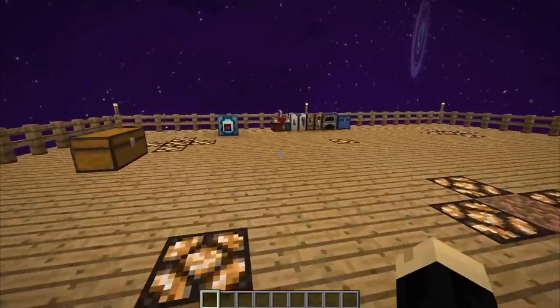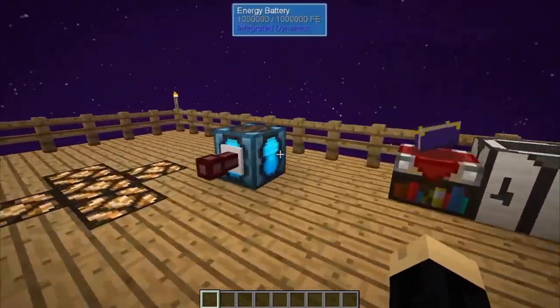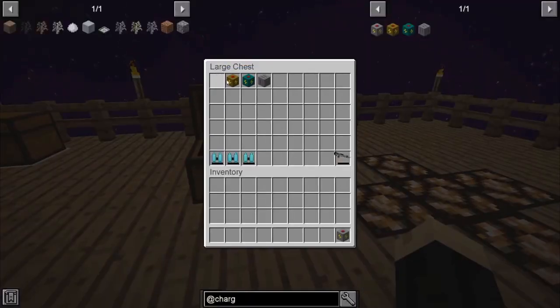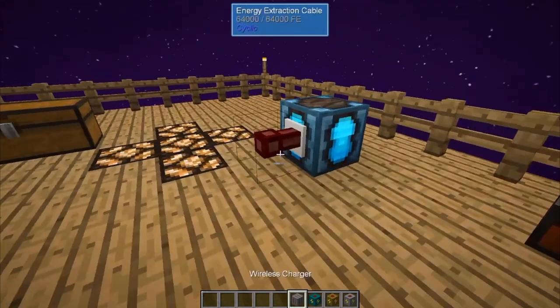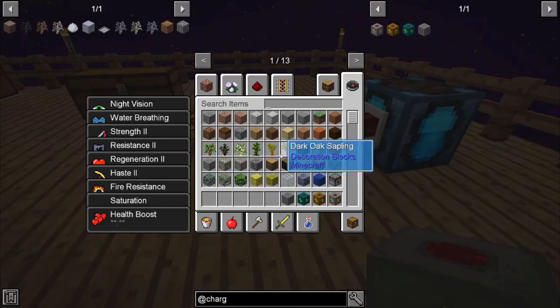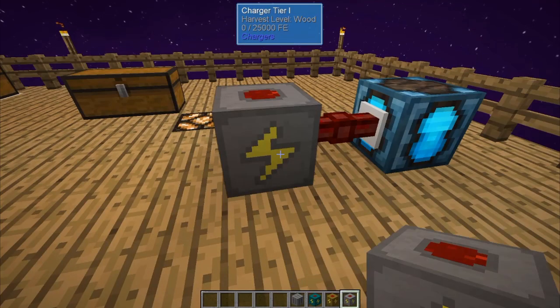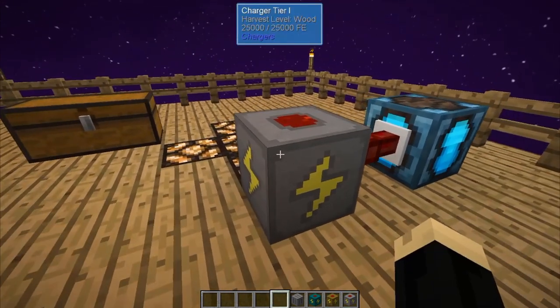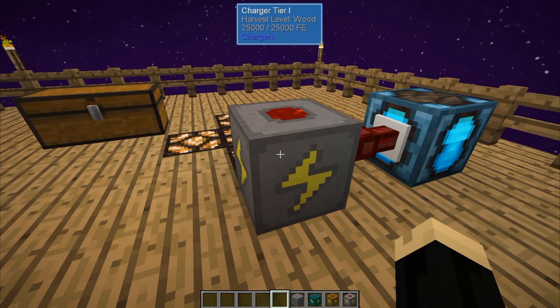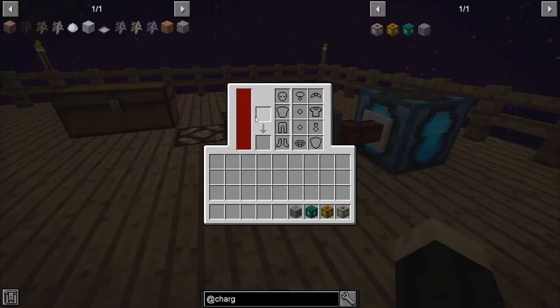All right, so I have already set up over here a power source. We've got a battery with solar power running into that, so we've already got that taken care of. I have an energy extraction cable coming off of that, and then we're going to connect our charger tier 1. As we scroll over, we'll see that the charger tier 1 has 25,000 FE. That will also work for RF.